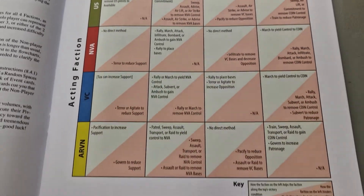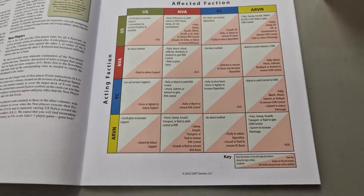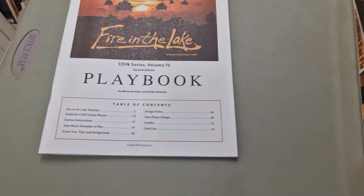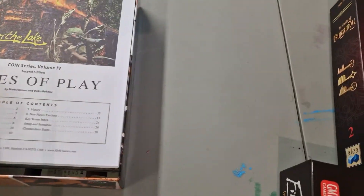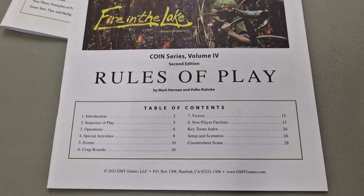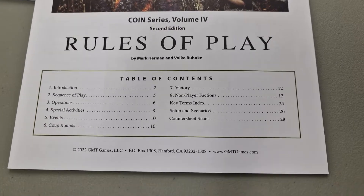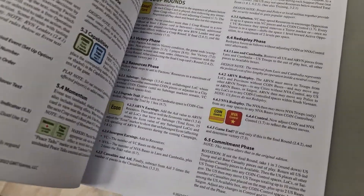This chart is really handy — it shows the density of interactions between the different factions, and I thought it was a cool thing included in the playbook on top of the other goodies you usually get from GMT. You get a nice 52-page playbook, and then you get your rules of play — Fire in the Lake specific COIN series Volume 4 rules of play — which checks in at 28 pages, though there are lots of illustrations so it's not all text.